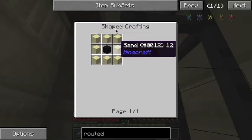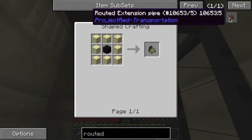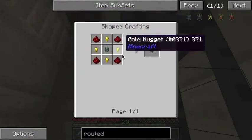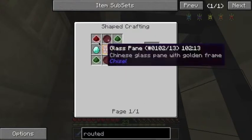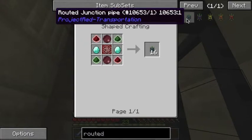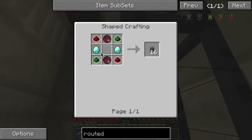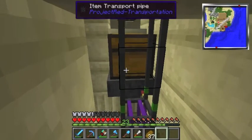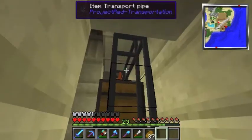You'll also want a bunch of routed interface pipes, which are redstone and gold nuggets around an infused silicon. Then you want routed junction pipes as well — you get 16 of them from just a small craft. That's basically all you need. Then get your chest with a hopper and connect that into a routed interface pipe.